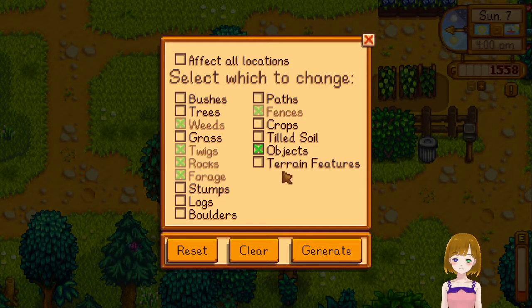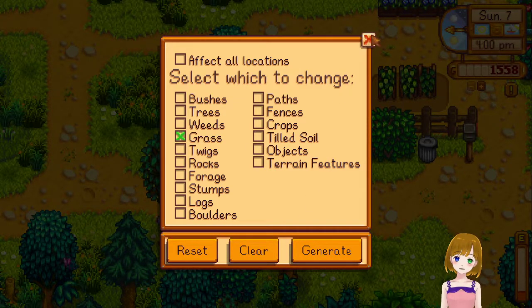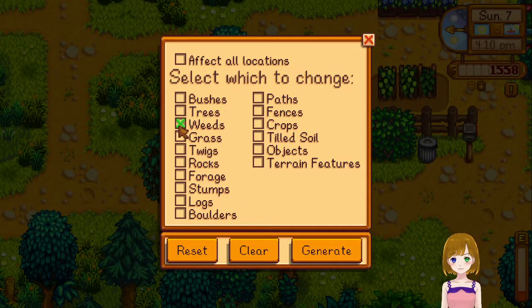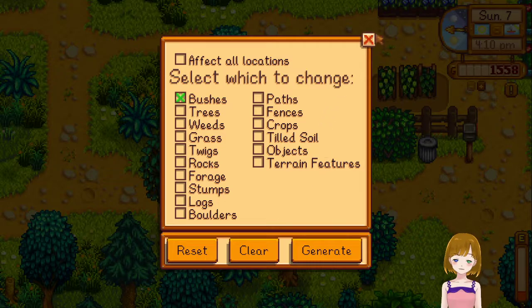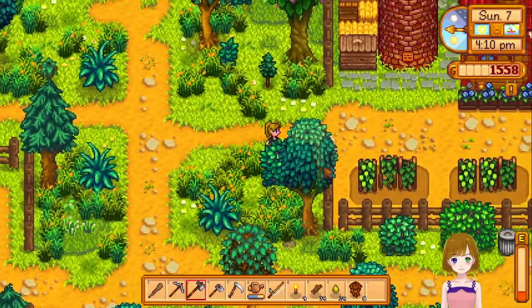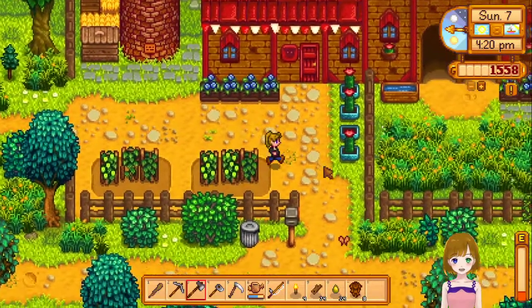Trying to fix something in-game — nothing is clearing it. Trying terrain features, objects... oh, bushes — there they are! That fixed it. Our bushes have been wrong this whole time, which is unfortunate.